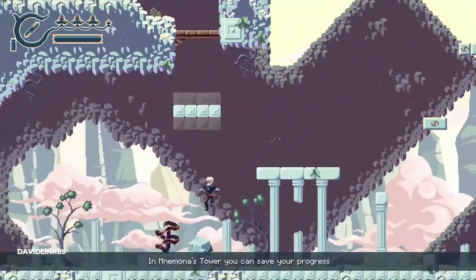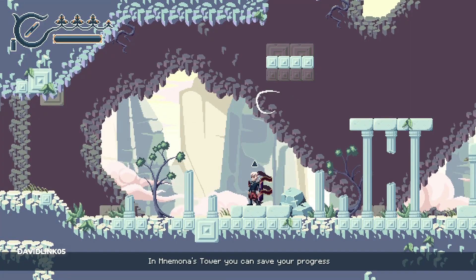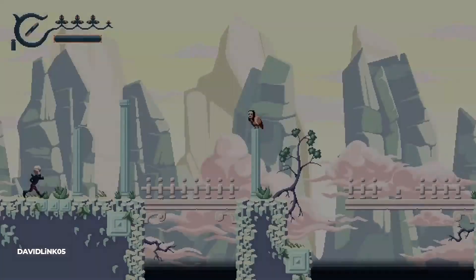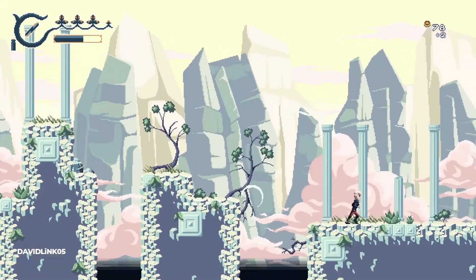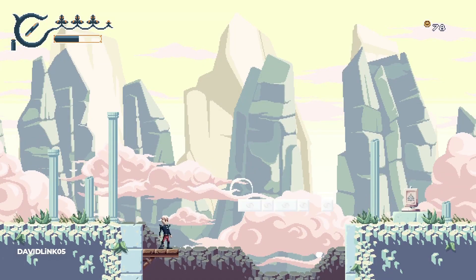Your MP won't refill at save points — it refills on its own slowly, but you can break blue candles to recover MP quickly. The moment you hit a save point, it restores all enemies and candles you've broken. Enemies don't respawn most of the time unless you hit a save point.